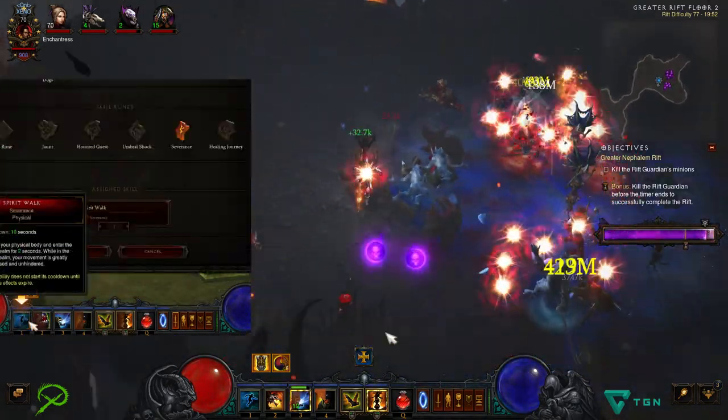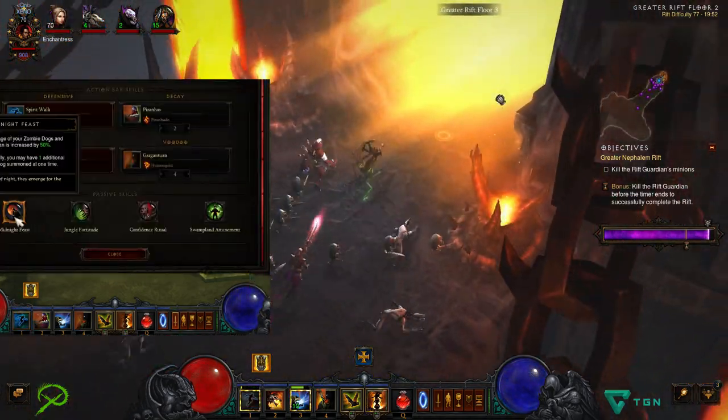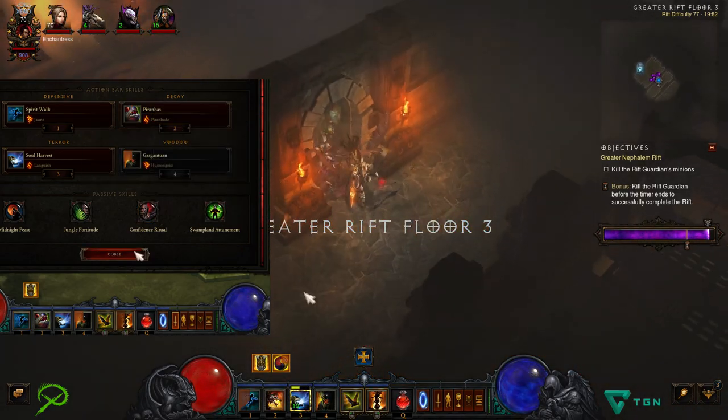Finally, the staple for all Witch Doctor builds: Spirit Walk with Jaunt. For passives you want Midnight Feast, Jungle Fortitude, Confidence Ritual, and Swampland Attunement. You'll also want Spirit Vessel, which I currently have on my Hellfire Amulet.